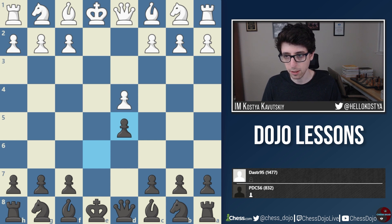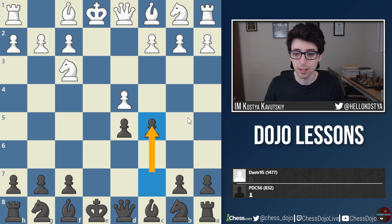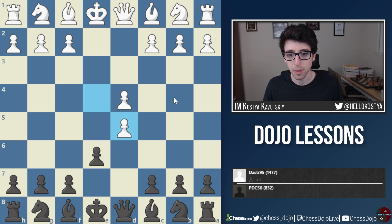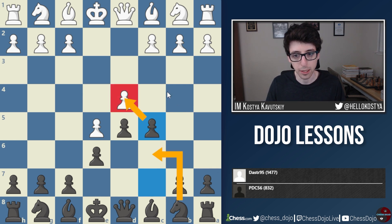After exd5 Nf3, black plays c5, and PDC writes that they usually play c5 in the advanced variation, which is why they played it here. But this is a pretty typical mistake — this is a different position, not the advanced variation of the French. It's already a different structure, and you have to be very careful before making moves like this, because c5 offers to open up the position. Black starts the game behind in development, so opening things up too early is going to be a problem. The big difference in the advanced variation is that white closes the center, and there c5 is very important for black to put pressure on white's space advantage.